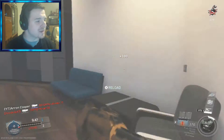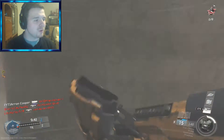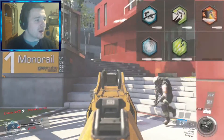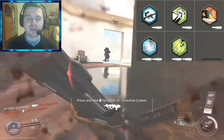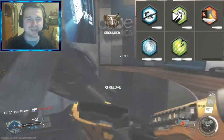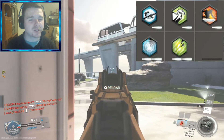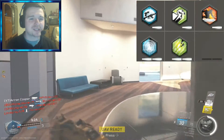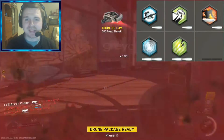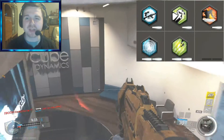Moving on with this best class setup — I don't use any secondaries, Lethals, or Tacticals, but I do use quite a few perks. In my perk one slot, I like to use Dexterity. Dexterity allows me to reload and switch my weapons a lot faster. With this weapon, you're going to be reloading a lot more quickly, and combined with the weapon's reload ability, it's going to come in really handy.